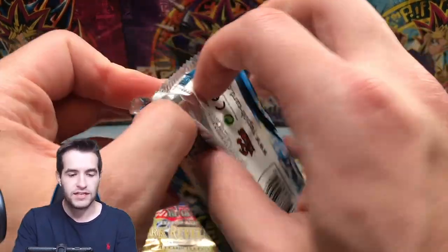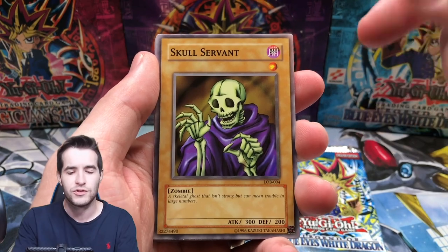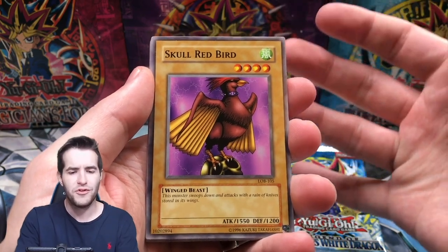Blue Eyes White Dragon - let's get the Blue Eyes! I haven't pulled the Blue Eyes in a while, since the 2002s or LOD, whichever ones we did last. I think it was 2002 we did last. Skull Servant, Mountain, Skull Red Bird. It's been a while - we haven't opened LOB in a while.